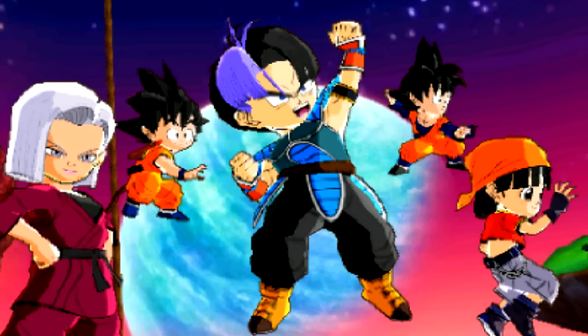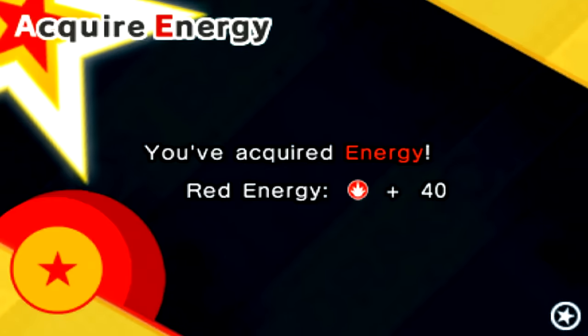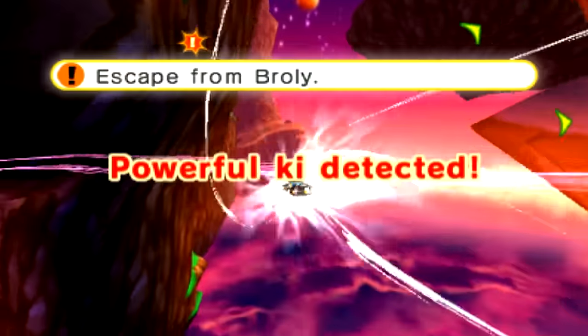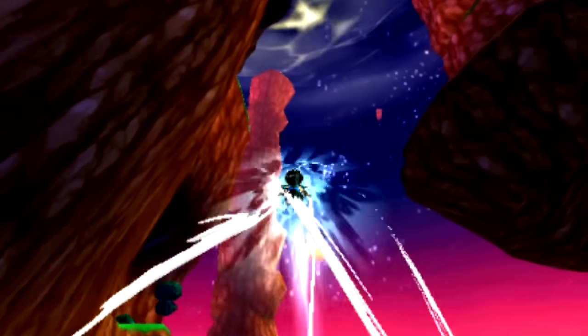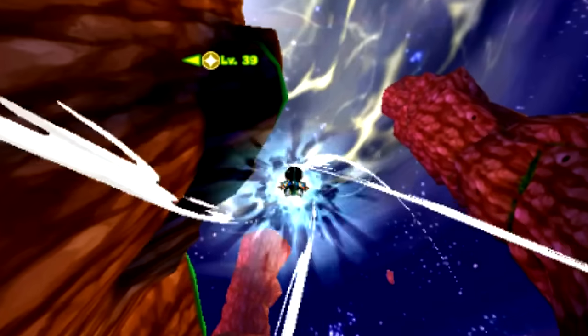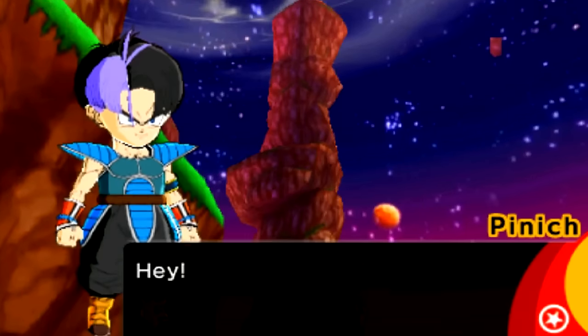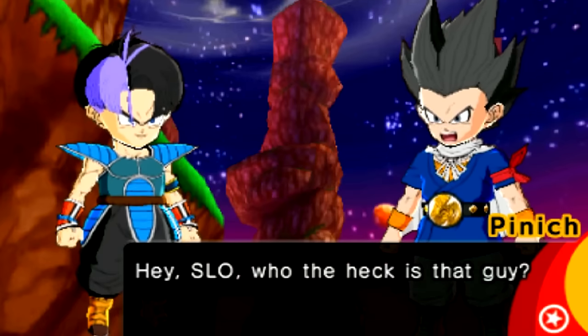Run! There's no way we can beat him like this! Escape from Broly — what the fuck? I'd rather not have to deal with this right now. Are you kidding me? He's actually coming after us. Where are we supposed to go? My boy Pinnock — who the heck is that guy? Hey Slow — who the heck is that? The Legendary Super Saiyan, Broly.